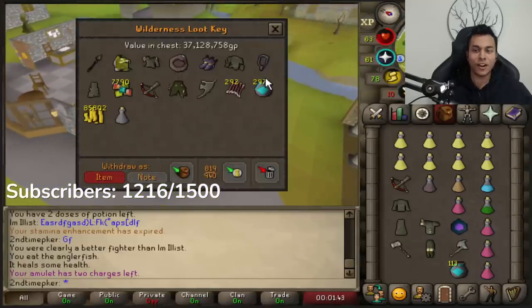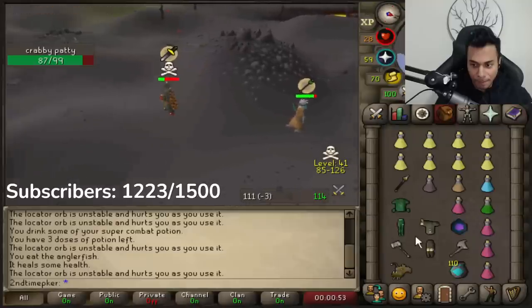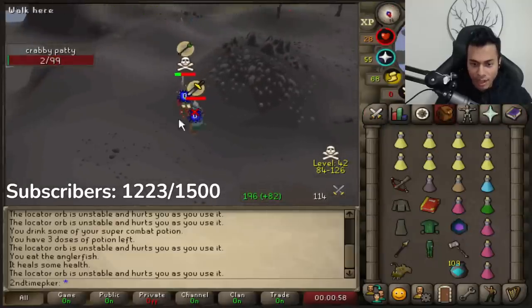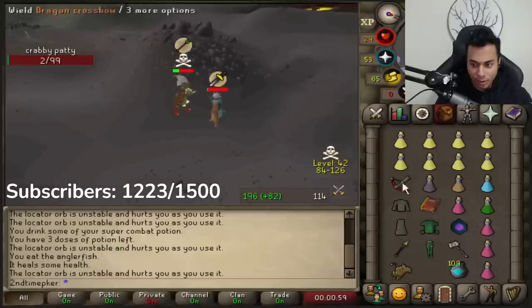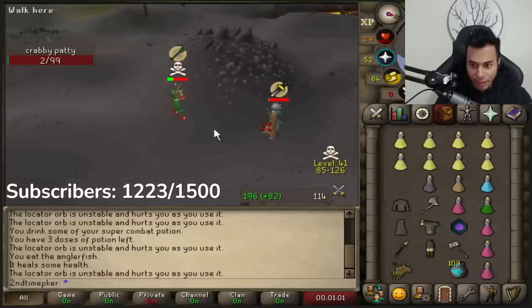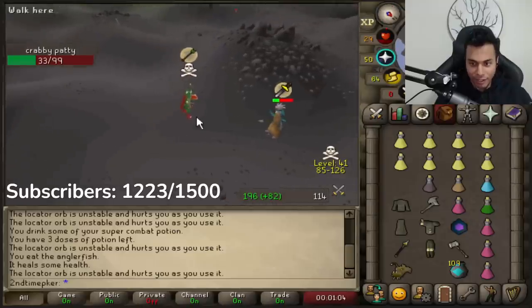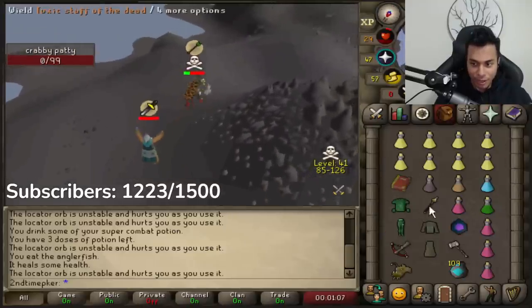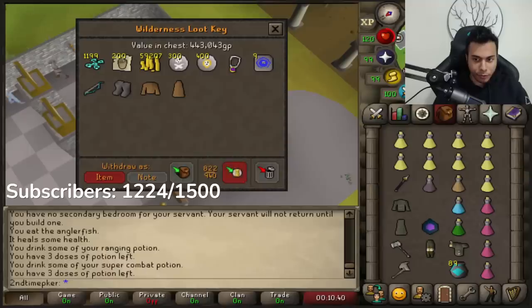Yeah, we'll take that. As if I don't kill him there, bro. Are you taking the piss? We're out of here, bro - we're out of here like Houdini, bro. 400k, let's go!